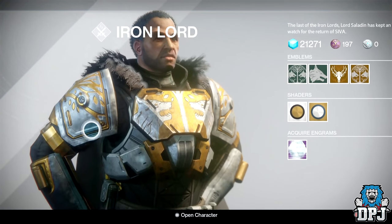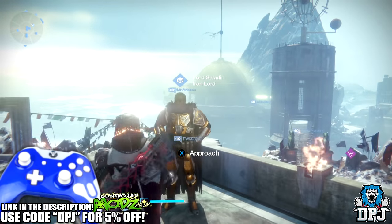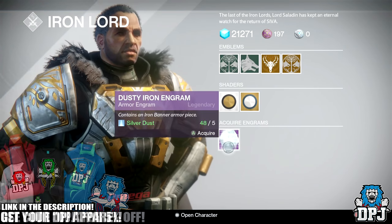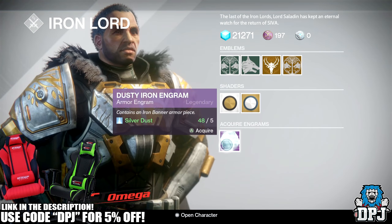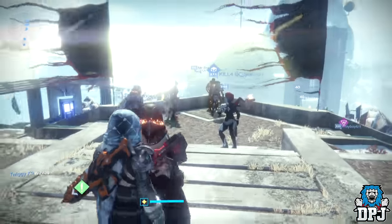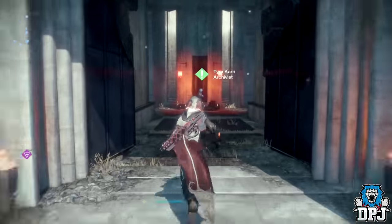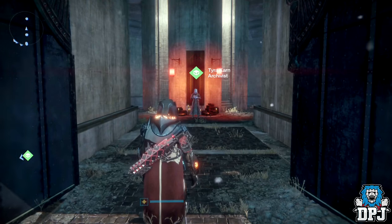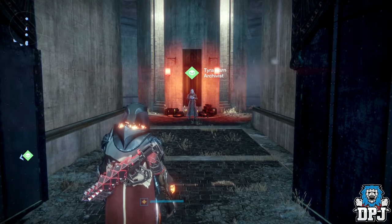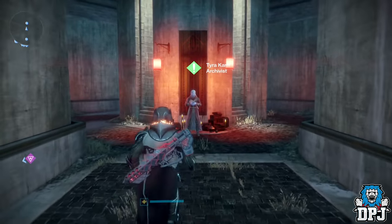What's going on guys, it's your boy DPJ here today with another Destiny video. Today we're going to be opening some of Lord Saladin's dusty iron engrams. These things give you the old school Iron Banner armor - they cost five silver dust each. I've got plenty of silver dust and I've already brought 10 of these. They give you that old school Iron Banner armor, and you can actually infuse it into year three standard.